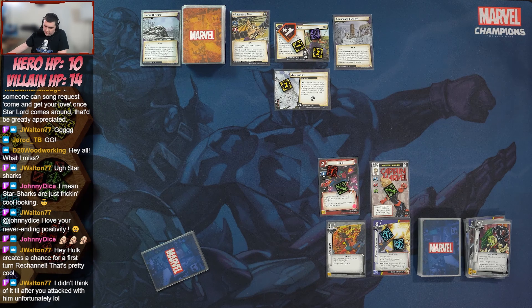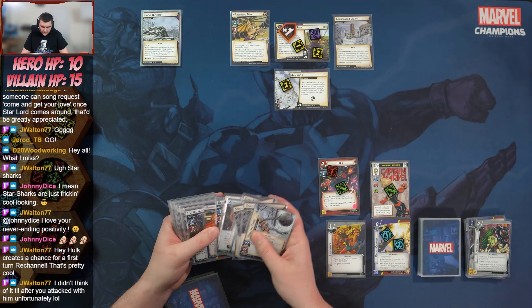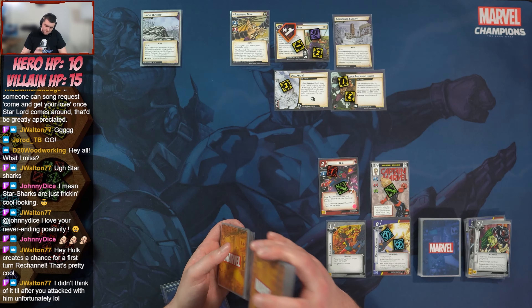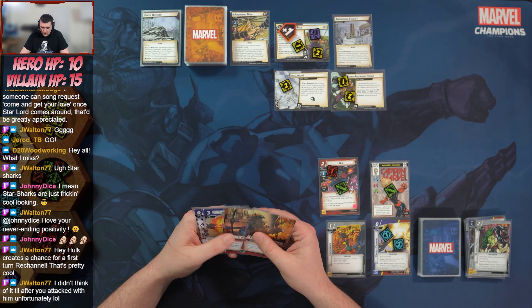Absorbing Man goes back up to 15 health. We put Super Absorbing Power into play — it comes in with three threat and gives him every single trait.